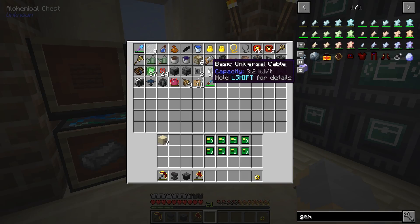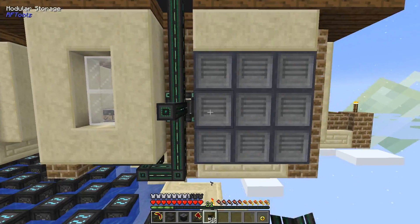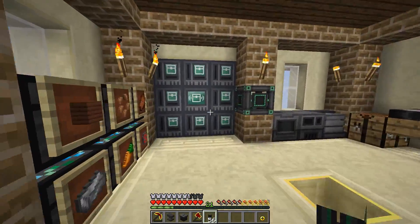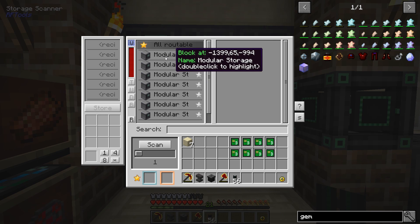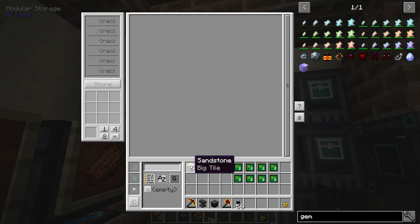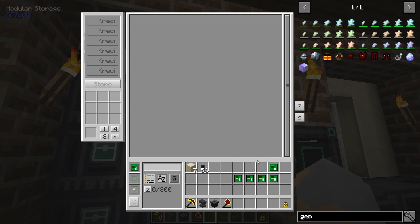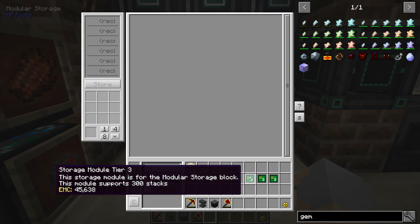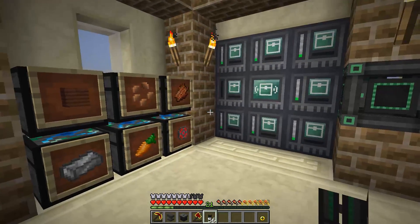Now I need to actually power it, so we'll just take a basic universal cable. I think I was originally going to run a whole new power line, but I think we can probably just tag team off of this guy. And you can see that this now has essentially all of these modular storage items in here. Now they can't actually hold anything right now — that's because they need the storage modules first, and then I can put whatever I want in there.